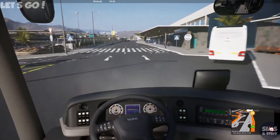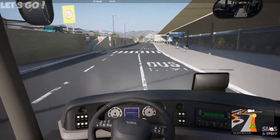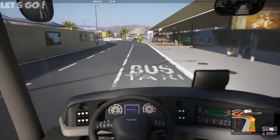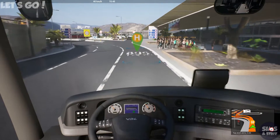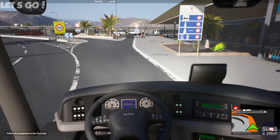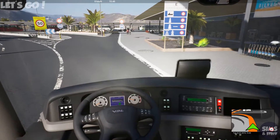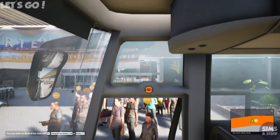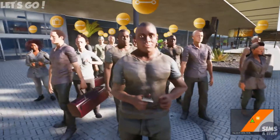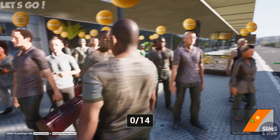Down here to pick up our passengers — there should be 14 of them waiting. We'll turn the engine off just because. Okay then, you are number one. Hello there. Is this ticket here valid? No. Go away.